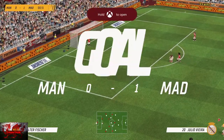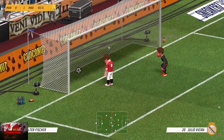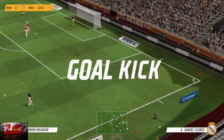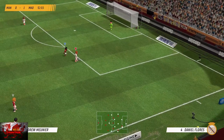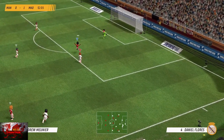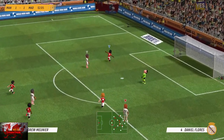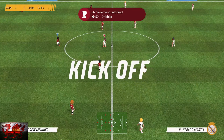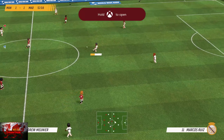The next one — we've got to get a goal after dribbling. The easiest way to do that is when you're in the penalty area, press the Right Bumper and then the B button immediately. As you can see, it's just done a little hop, step and skip, and then shot — and it is a goal. So press the Right Bumper and then the B button pretty much straight away to get the dribbling goal.